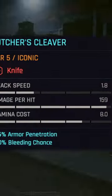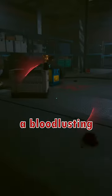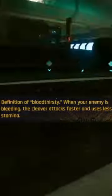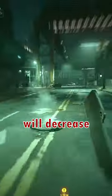The cleaver's base stats are no better than a normal blade, but it's the iconic trait that turns you into a bloodlusting fiend. When swinging this blade around, you'll have the chance to apply a bleed stack. Once applied, your attack speed will increase and your stamina consumption will decrease.